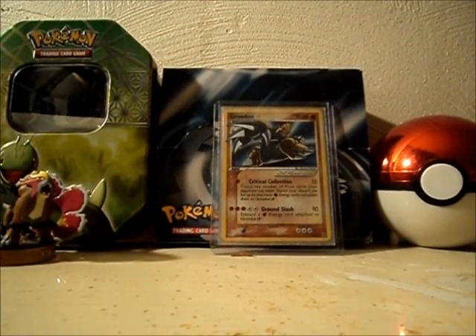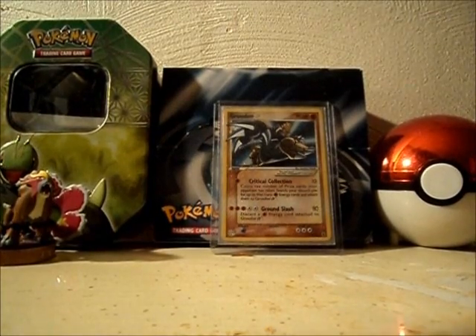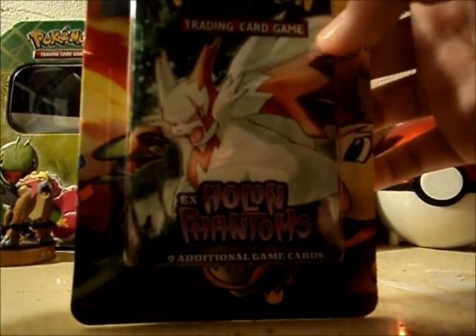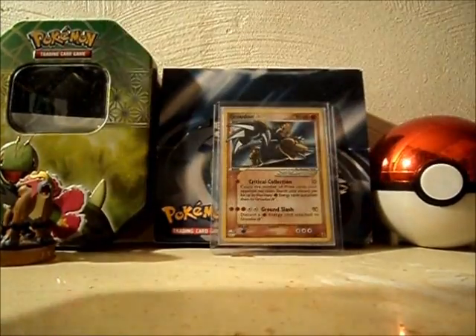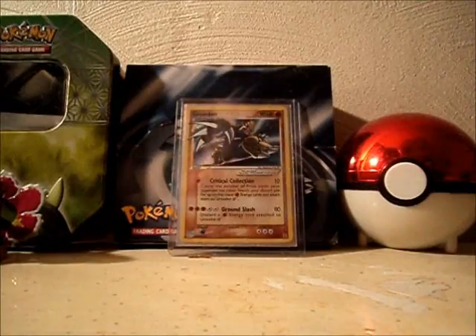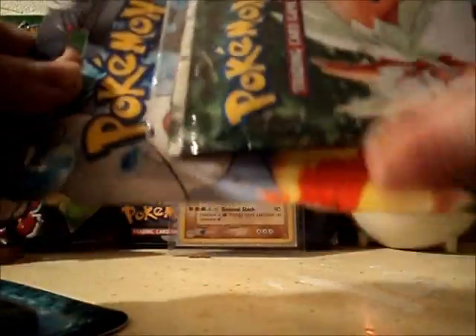Hey guys, I got another pack opening to do today. Found some pretty cool stuff at my mall. First off we got a Hall of Phantoms pack to open, then we got a Power Keepers pack to open, and then we got this Blister pack with Mime Jr. and a Lucario coin. I'm going to open the two packs first. I'm going to start with Hall of Phantoms.